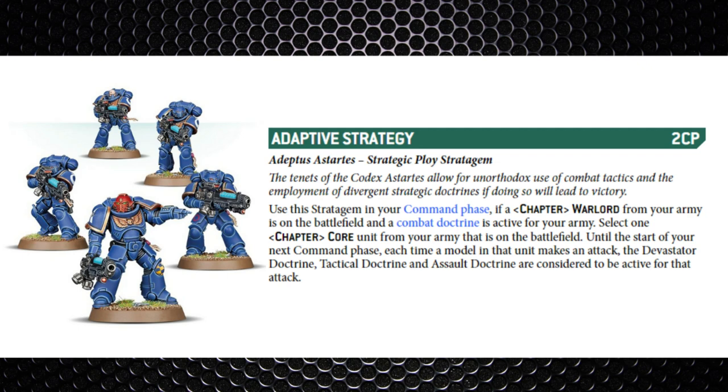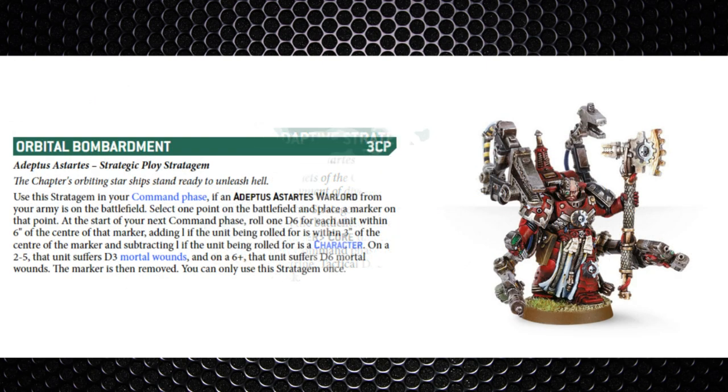With a more shooty chapter it's the other way around — if you've got a lot of heavy weapons, don't use this in turn one as the Devastator doctrine is already in effect, but from turn two onwards your heavier weapons will also gain that extra minus one AP. Next is Orbital Bombardment for three command points — quite a pricey one. The warlord selects a point on the battlefield, places a marker, and then in the next command phase you roll a D6 for each unit within six inches of the marker, adding one if within three inches and subtracting one if it's a character.